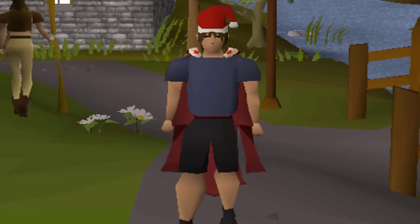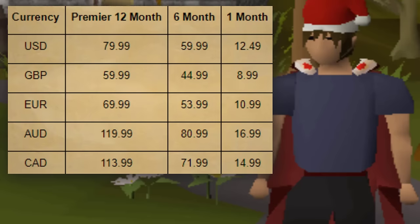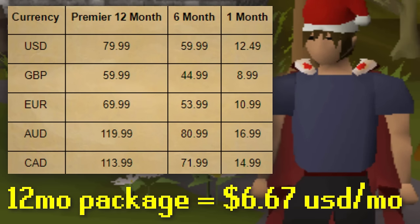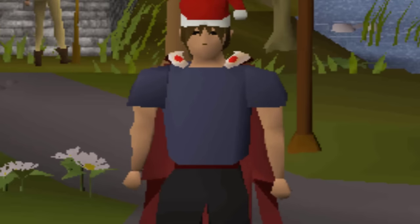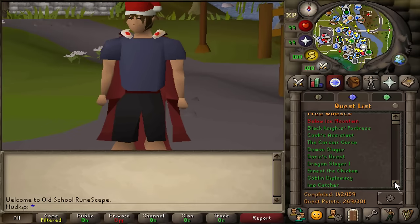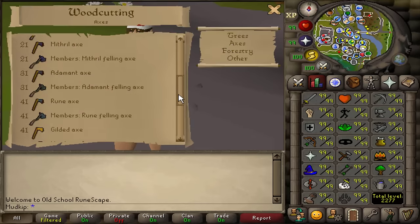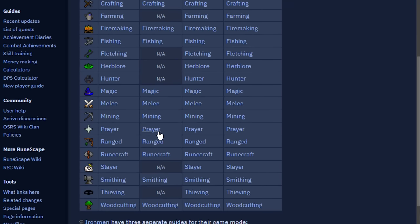Yes, membership is always 100% worth it. Even if you're just starting, membership will progress you so much faster, and without it you're extremely limited on what you can do. If you have the means, get it right away. At the moment it's $12.49 USD month-to-month, or cheaper per month with longer-term packages. Or buy a bond for $8 for two weeks. If you can't afford membership right now, we need a plan. You can do free-to-play quests and try out skills like woodcutting — chop trees, sell logs on the GE, buy better axes as your woodcutting level increases. Try mining, fishing, cooking — use the wiki training guides to see how to get started with each one.